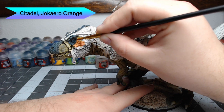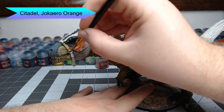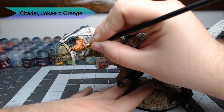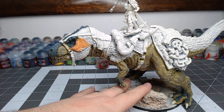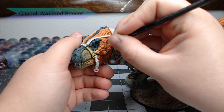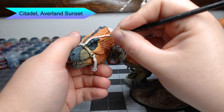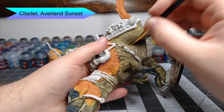I wanted to go really bright with the feathers, so I'm starting with Jokaero Orange — painting this on all of the feathers. I find it easiest to start at the head and follow the flow of the feathers back to the tail so you don't mess up your brush. On the borders of the feathers anywhere they make contact with scales, I painted Averland Sunset to make those feathers appear a different color, and I did this across the entire length of the dinosaur.